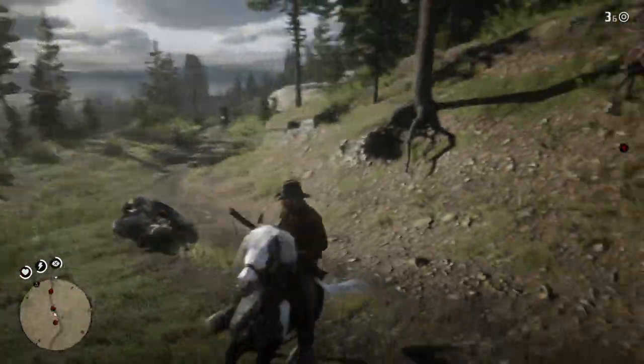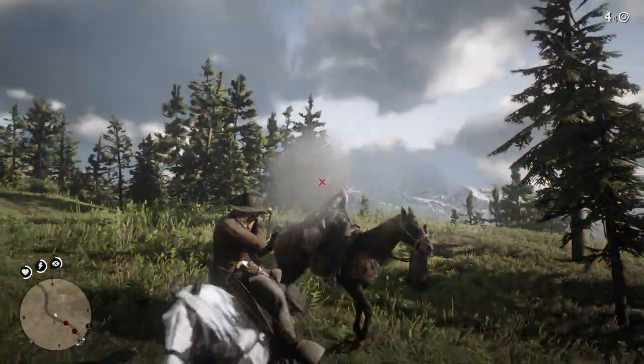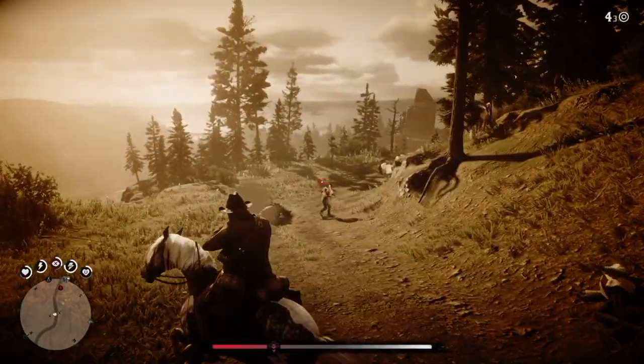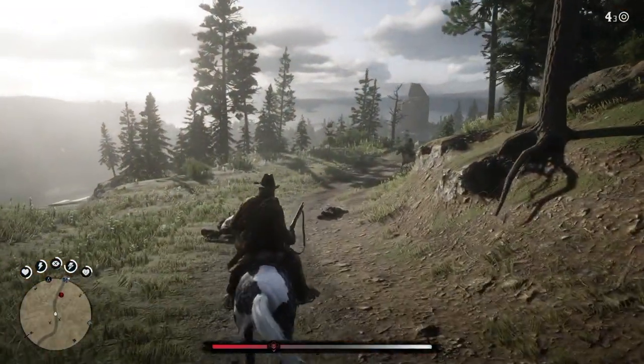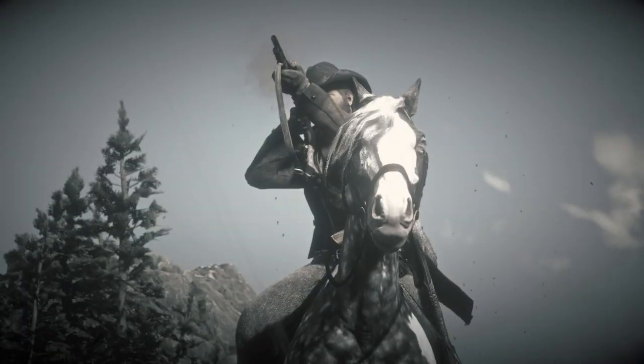The most well-known variant is the Thundercloud, the one with the black and white coloring. But the one I'm going to be talking about today is the amber champagne colored one. This is a very cool horse and I'm going to be showing you how to get it for free.